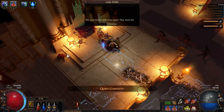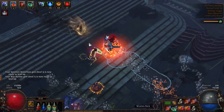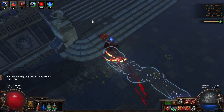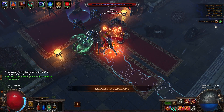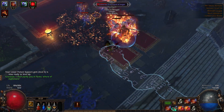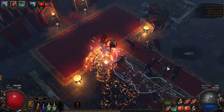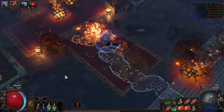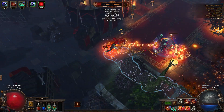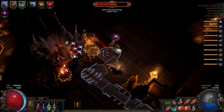Get whatever dex is available. I'm starting to fall off with damage because this is the point where you want a four-link. I could link Speed to my SRS but then I lose a level because I'm removing it from the wand. I'll wait until level 34. How is he taking zero damage — does he have some super immunity to fire?